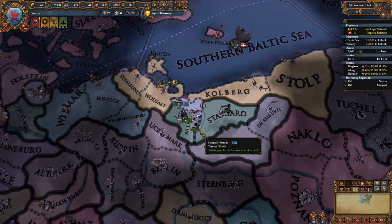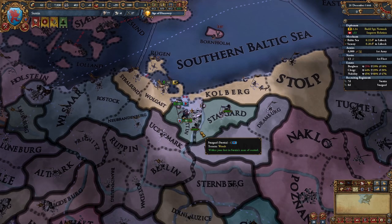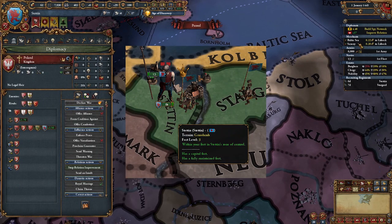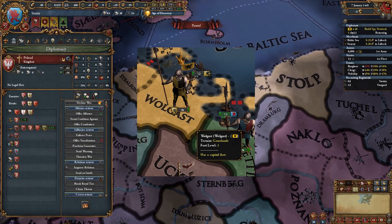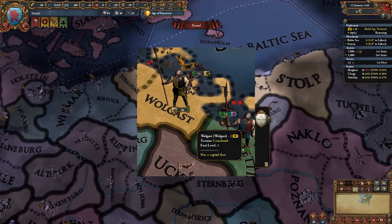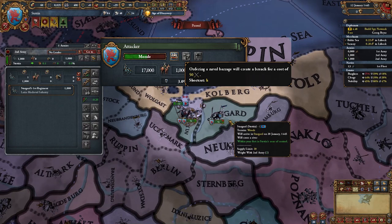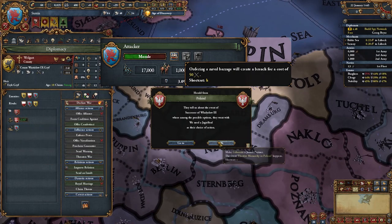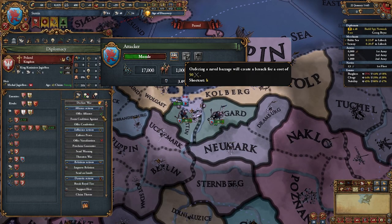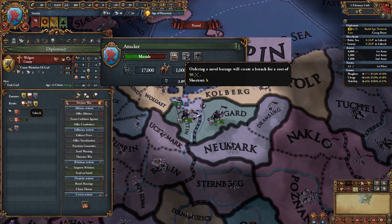So that out of the way, let me explain why I picked Stettin — the seemingly weaker of the two — instead of Wolgast. The reason is that Stettin has a level 3 fort, can ally Poland easily, and has more ships than Wolgast, while Wolgast has a level 1 fort and has a harder time getting allies. This is very important, because since they have a level 1 fort and one less ship than me, I will be able to defeat their navy, naval barrage their fort, which wouldn't be possible the other way around, as Wolgast doesn't have enough ships to barrage a level 3 fort in Stettin.